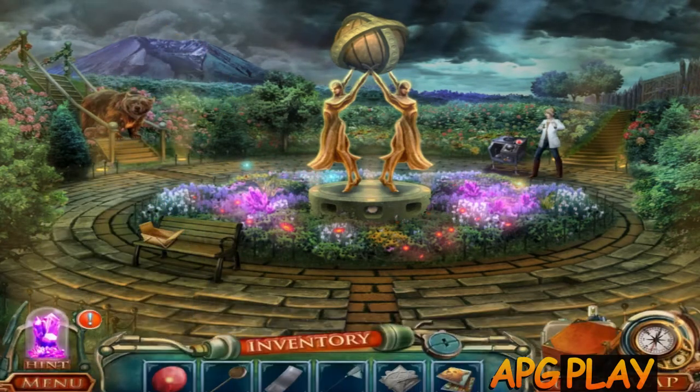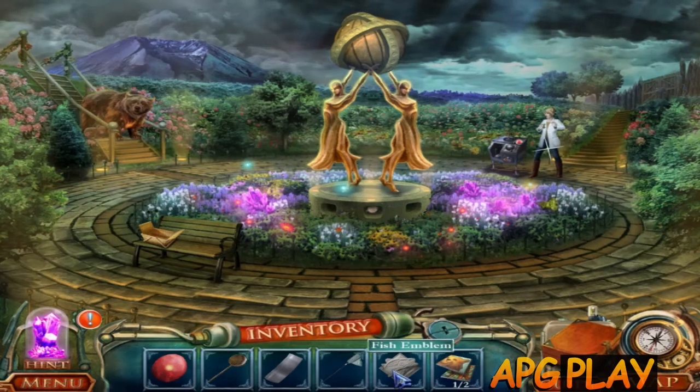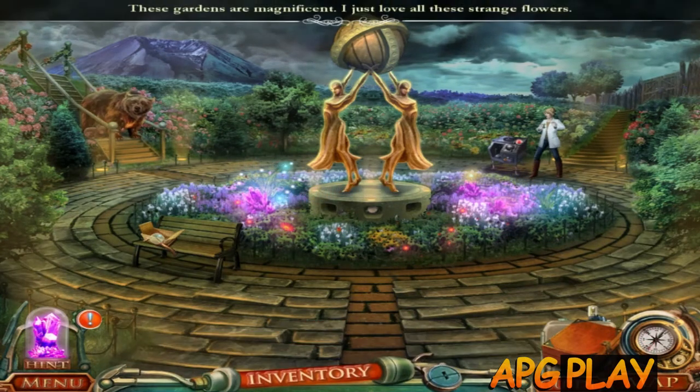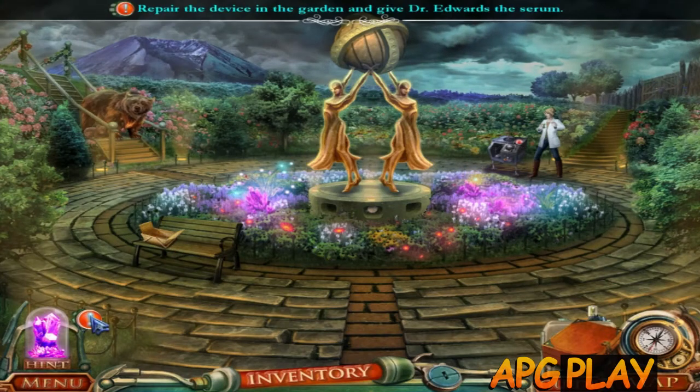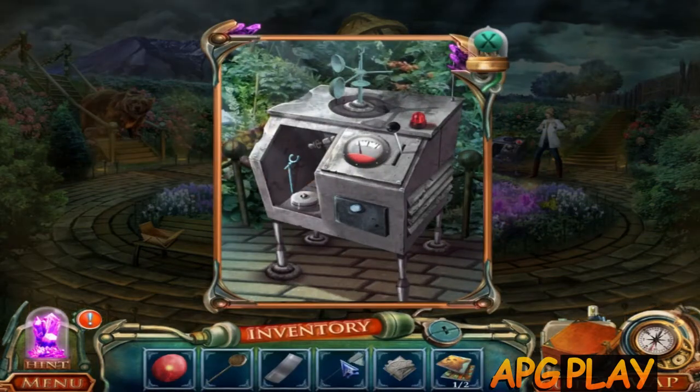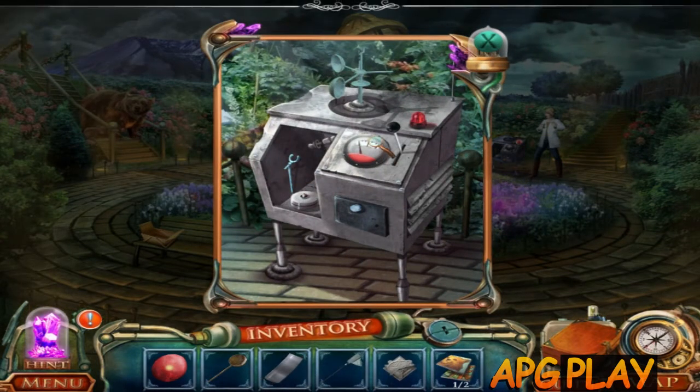What serum? Let's see - there's a fish emblem and I have a net. Repair the device in the garden and give Dr. Albert the serum. Okay, so I have to repair this.